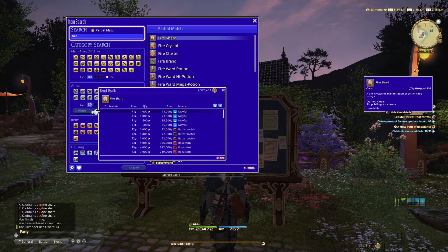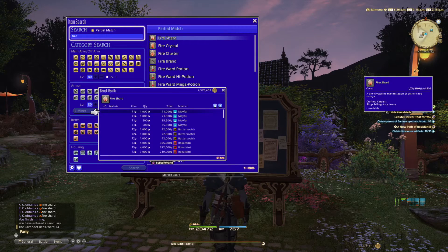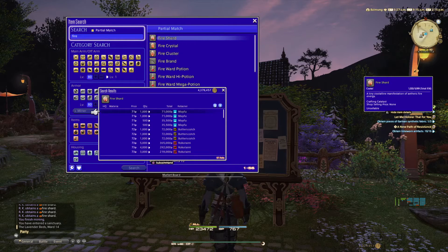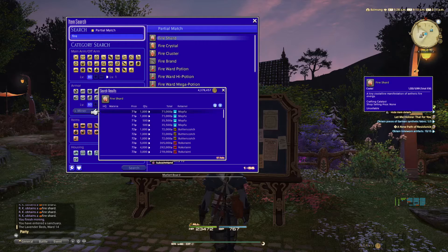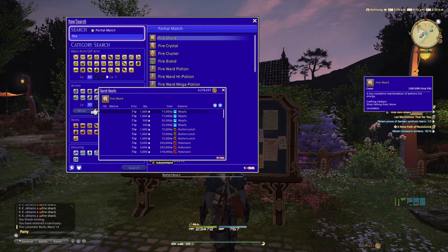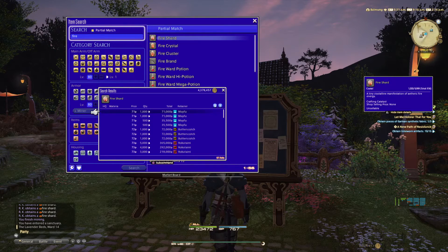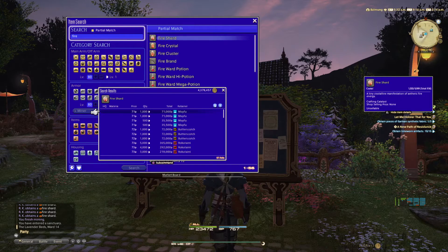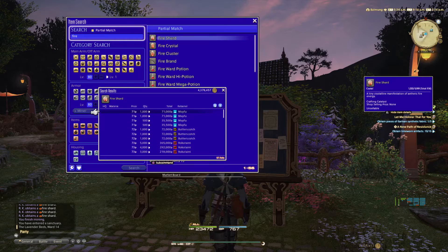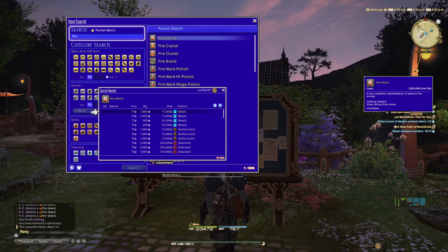Don't be intimidated by that number of a thousand — they are easily gathered. It usually procs, the next hit gives two crystals, the third gives three, and the fourth gives four. So make sure you spend a little time doing this when leveling up your botany and mining, then sell the crystals if you're not interested in crafting just yet. Not only do you get EXP but you will make a tidy sum of gil.